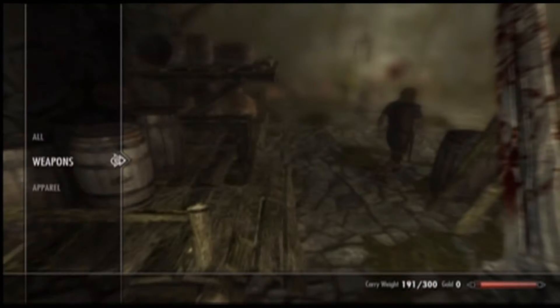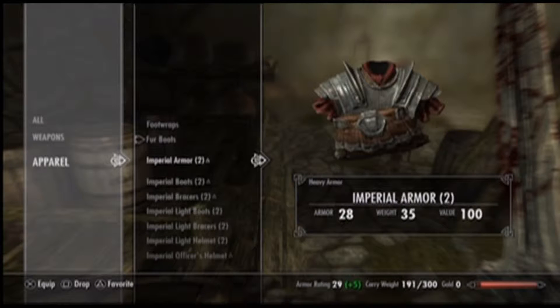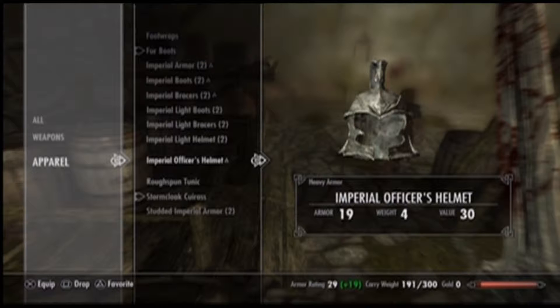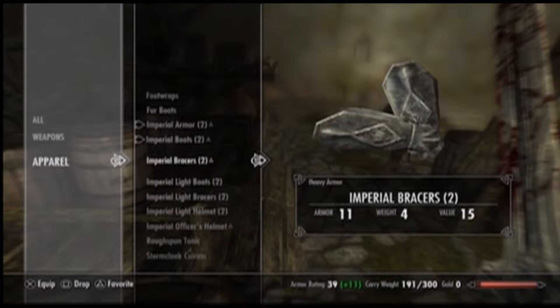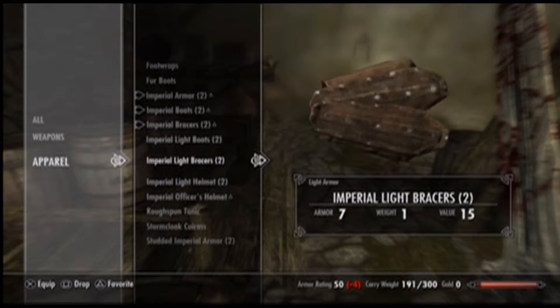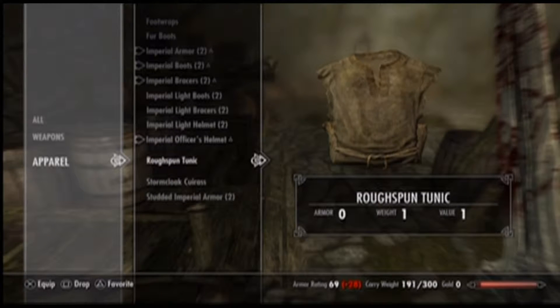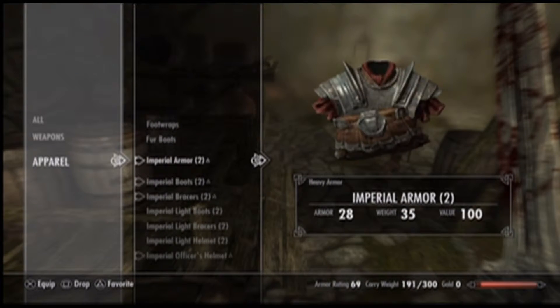I'm not going to worry too much about money here at the beginning. I want heavy armor actually, so I'll take this Imperial armor — 28 and 35 weight. Equip that armor, these boots, these bracers which are basically forearm pads, and then the officer's helmet. We've got a lot of armor here already — 69 armor rating is pretty good starting off.